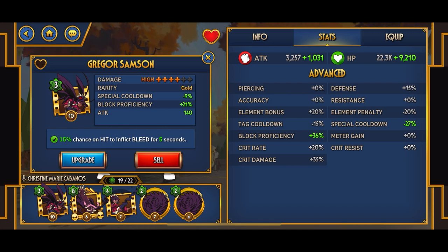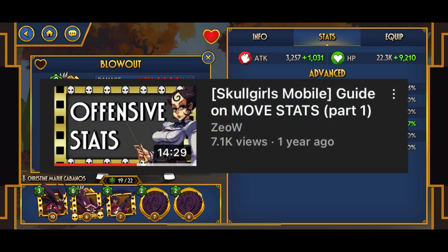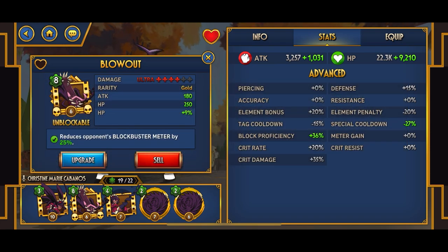With flat stats versus percentage stats — you can see HP plus 9% and HP plus 250 — with flat stats you mainly just want to use them on bronzes. If you want a better explanation on why it's better to use flat stats instead of percentages on bronze, you can always watch ZLW's video. He basically explains it way better than I ever will.